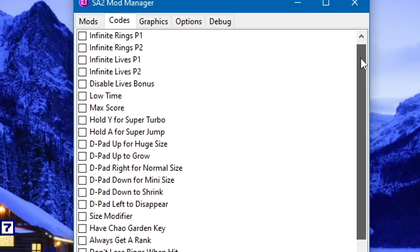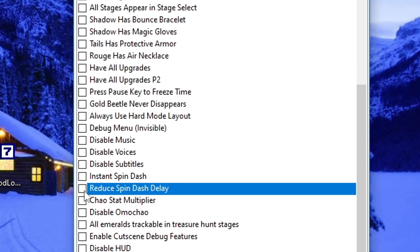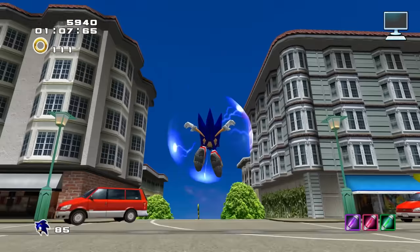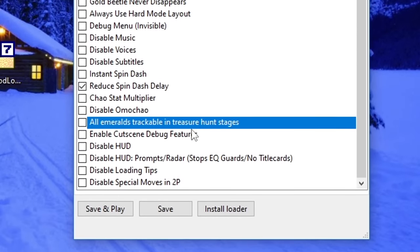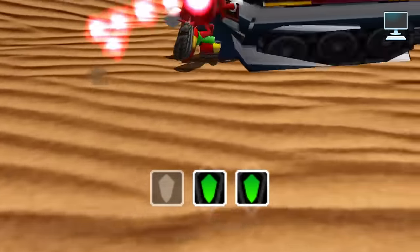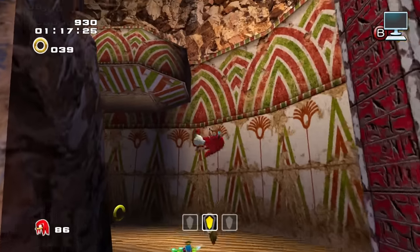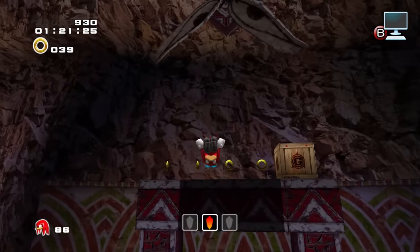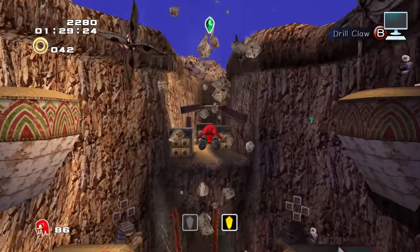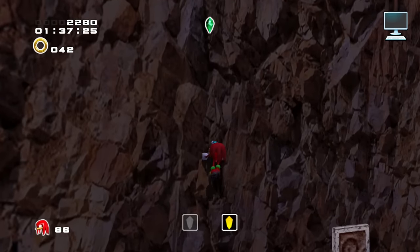Codes are obviously for cheat codes. I would recommend enabling at least two. The first is Reduce Spin Dash Delay — Sonic Adventure 2 typically has you hold down the action button for a long time before it starts a spin dash, and this shortens that delay. The second is All Emeralds Trackable in Treasure Hunt stages. This changes the emerald radar to work the same way it does in the original Sonic Adventure. By default, Sonic Adventure 2 only tracks one emerald at a time, so you could run past one and never realize it. When you turn this on, all emeralds will show on the radar simultaneously, making the Knuckles and Rouge stages a little easier. Note that this code does come with one small glitch — the radar sound for the other two emeralds will be completely silent. Stay tuned if that bothers you; there's a mod later that may interest you.